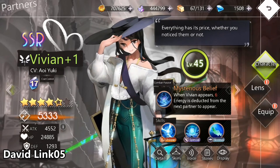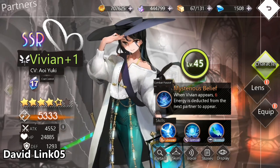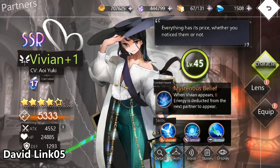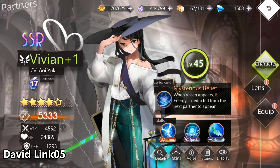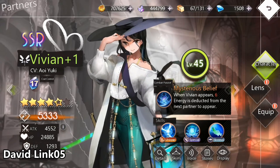Welcome back everyone, Devil in Zero5 here, living in Sami Canon. Today I'm starting my first waifu character profile. The first is going to be my second SSR waifu that I got in the game, called Vivian. I have her to level 45, but I'm going to try to level her up to 60.